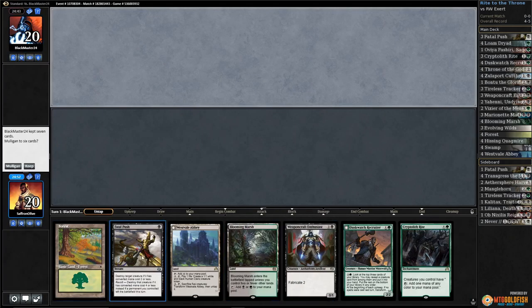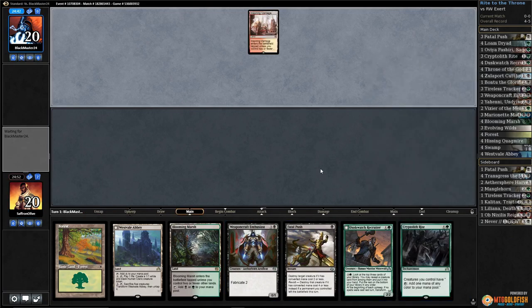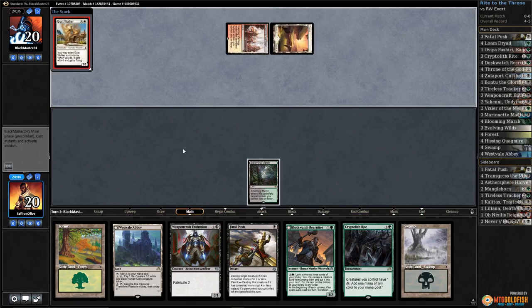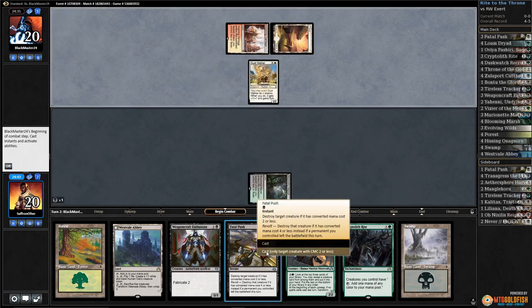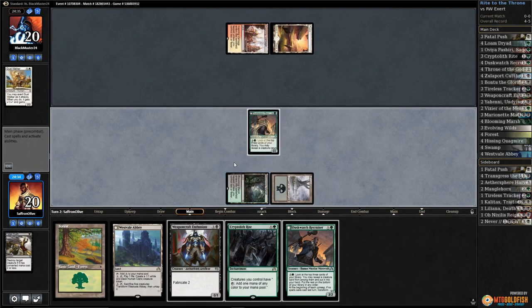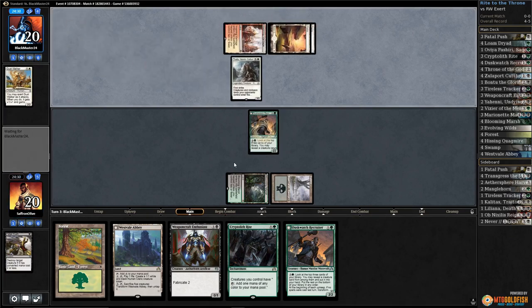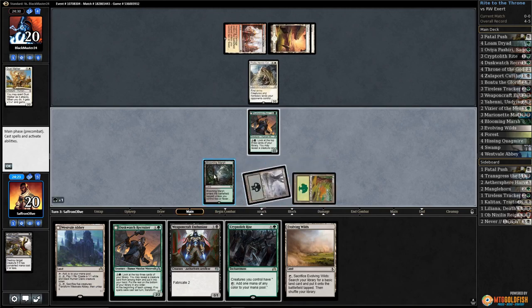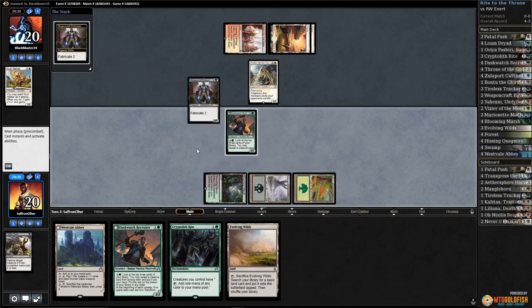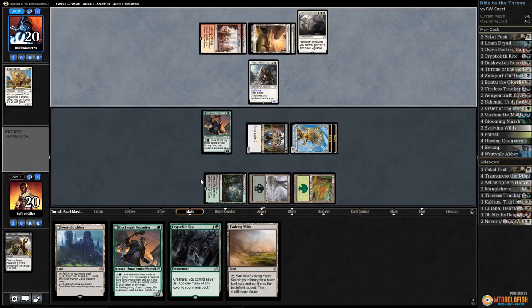Against the Odds time playing some Throne of the God Pharaoh — Cryptolith Rite combo — in Standard. Spiring Vantage for our opponent. Blooming Marsh go, Gust Walker — okay, was not expecting Gust Walker but we're gonna kill it. Swamp and Dusk Watch, pass the turn. No Throne yet, but this might just be a fast Westvale Abbey kill. Opponent plays Thalia. Play Forest, play Weaponcraft Enthusiast, make some servos, pass the turn. Always Watching for our opponent, gets in with Thalia down to 16.